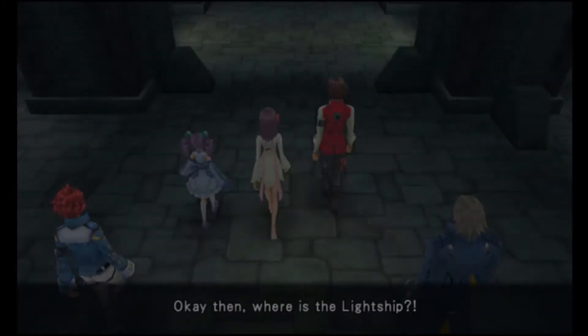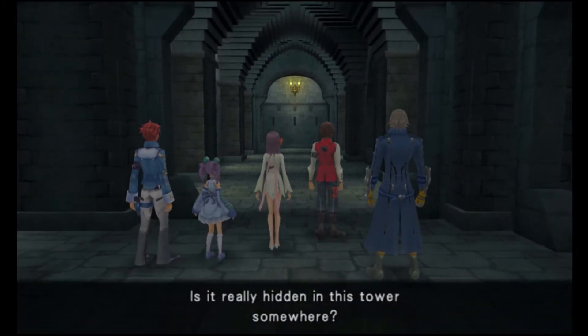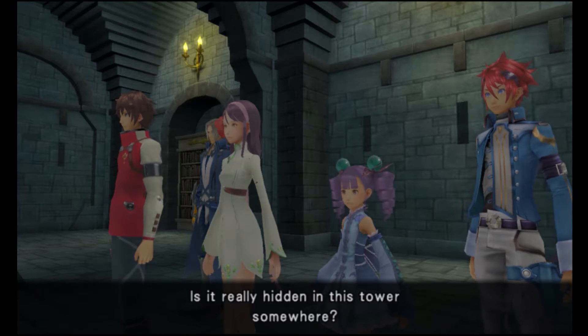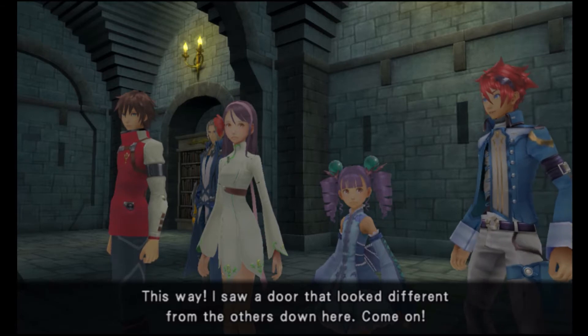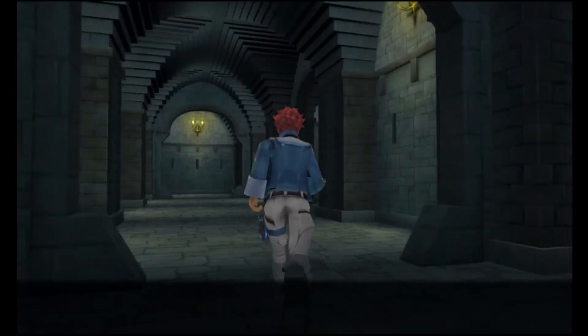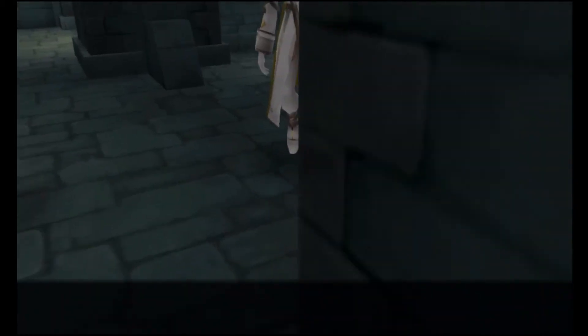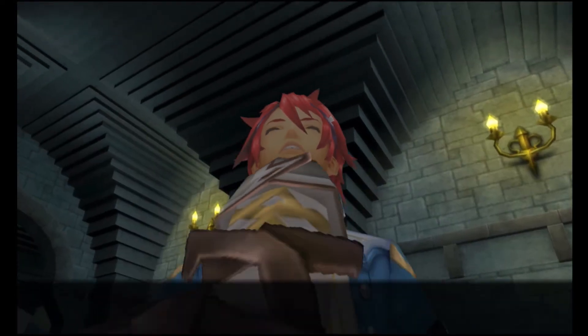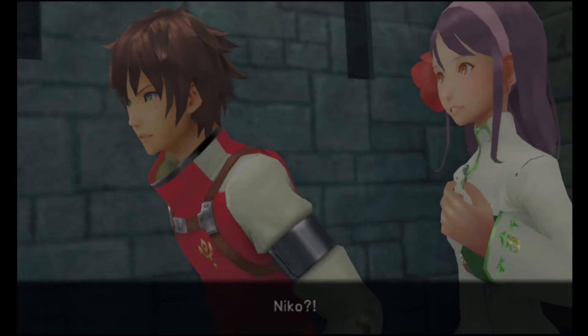Not getting into a fight with the Grapple Cat. Sweet! Okay, where is the light ship? Is it really hidden in this tower somewhere? This way! I saw a door that looked different from the others down here. Come on! Niko's so cute — so bright-eyed and bushy-tailed. I love him. Holy crap! Oh my god! Damn, Vice doesn't play around.